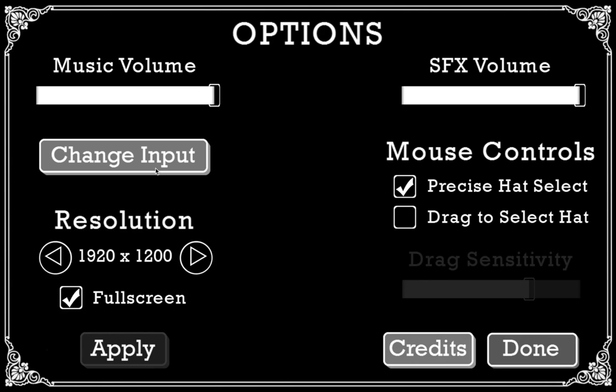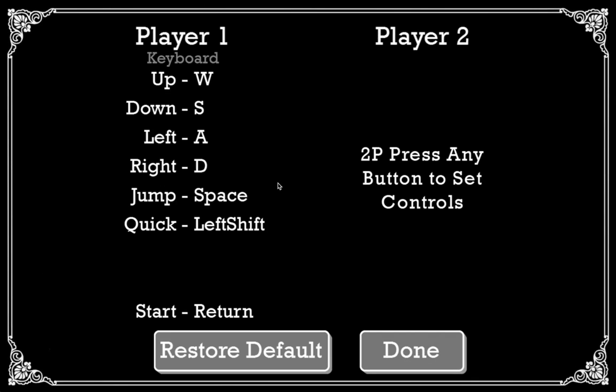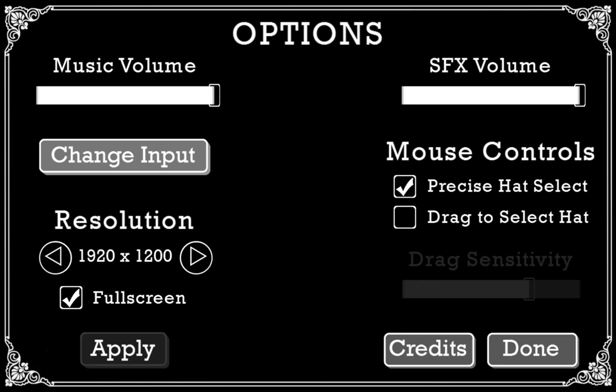Let's check out the options. You can change your input. I'm going to be using the default keyboard. I've had some trouble getting my wireless Xbox 360 controller adapter to work, which is a shame, because the first time I played this game was actually in an arcade cabinet — a coin-op with a joystick and buttons, and I did much better with that setup.